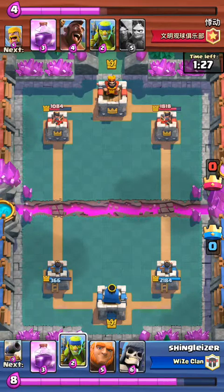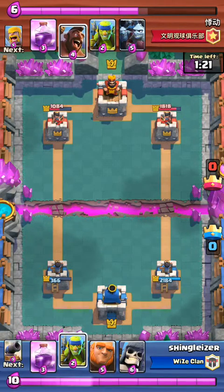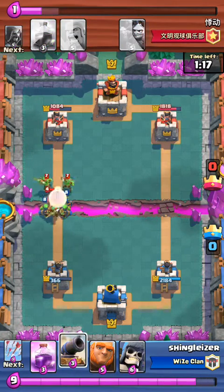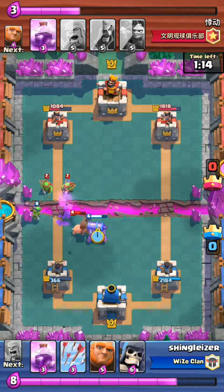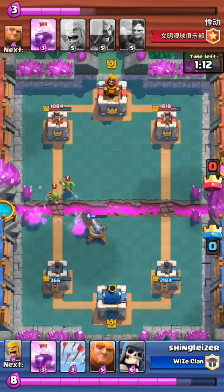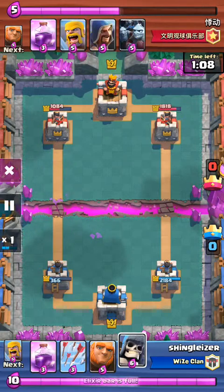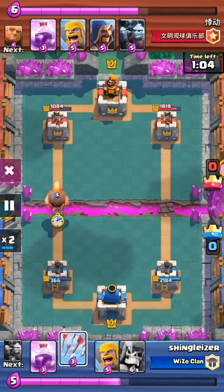That tower has taken a bit of damage — it's down to a thousand. We've just got to basically power our way through him, so we're building up elixir now. I'm higher on elixir than he is. He blocks that immediately with the hog, so I distract it with the cannon.